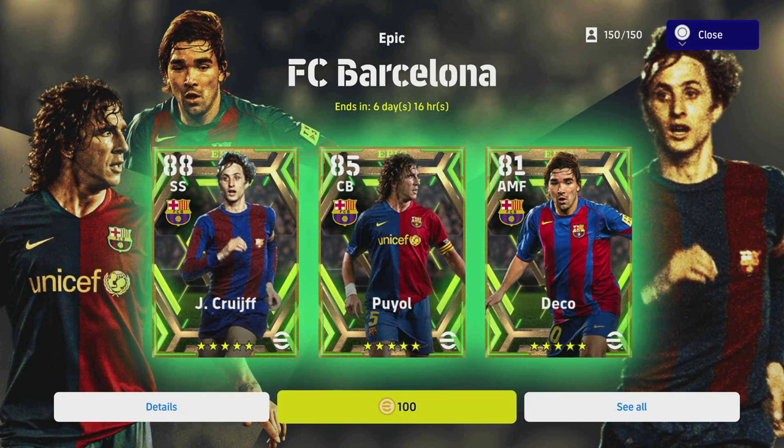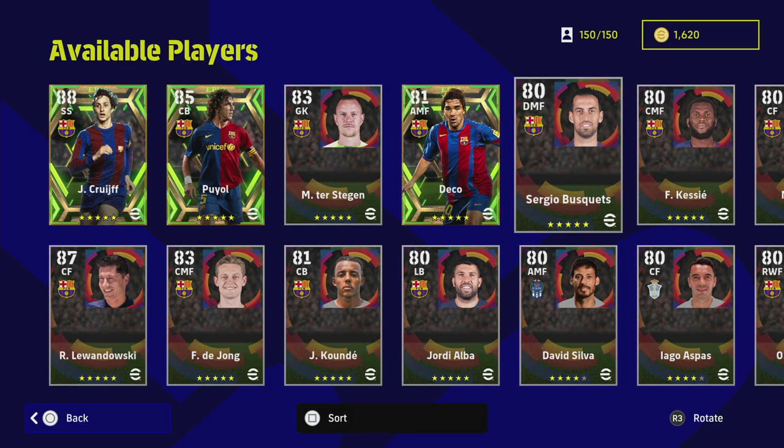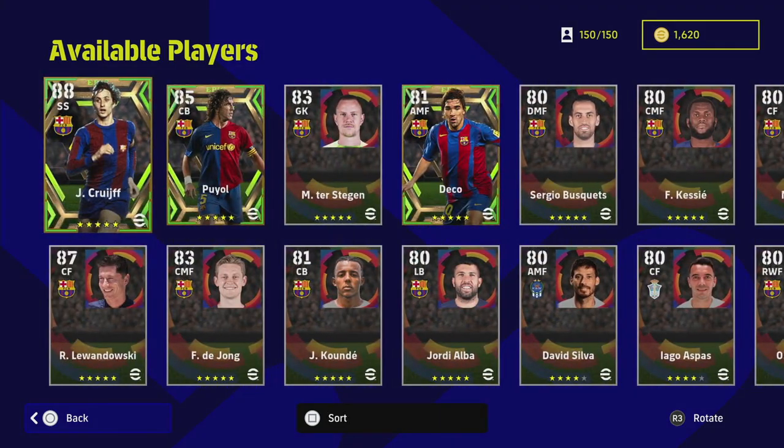Welcome back to another player review. Today we're taking a look at the three new epic players released — the Barcelona epic players, including Puyol, Deco, and Cruyff. All eyes are on Cruyff, who looks absolutely insane. This pack is available for 100 coins as usual, and you get 150 in the box that you have to spin, featuring Barcelona and La Liga players.